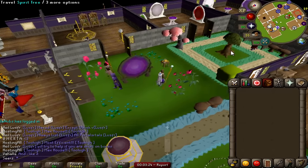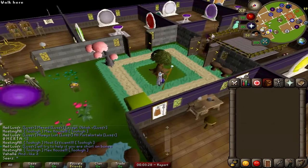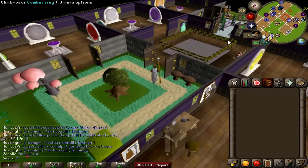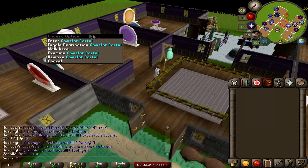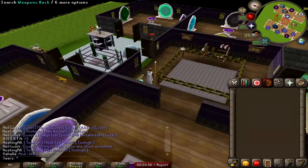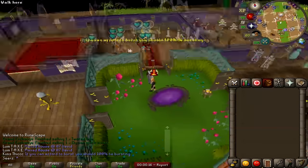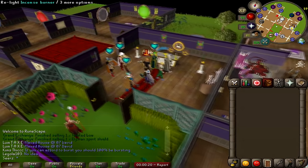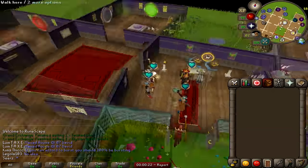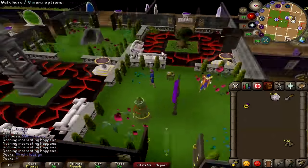At level 85 you can add a fairy ring to your house — with an orange stew boost and a crystal saw you can build it at level 77, saving you about seven levels. That probably costs 10 to 15 million gold. They've also recently added the wilderness obelisk to your house, which is really cool — if you're a PKer or doing clue scrolls, you can teleport instantly to the wilderness from your fairy ring or wherever.